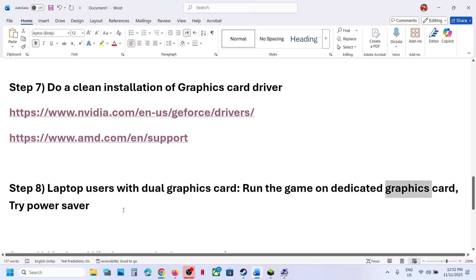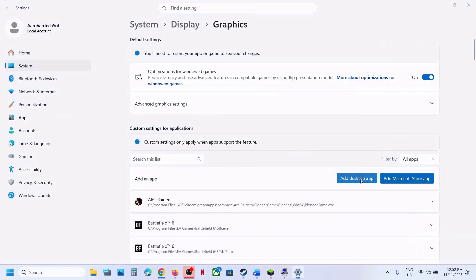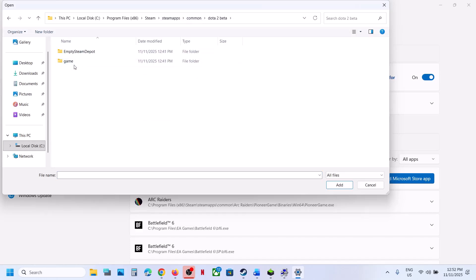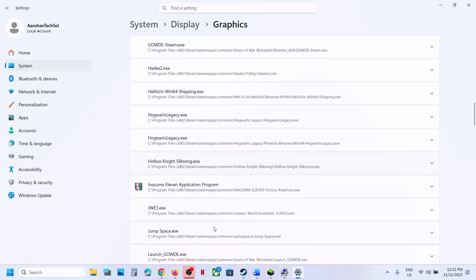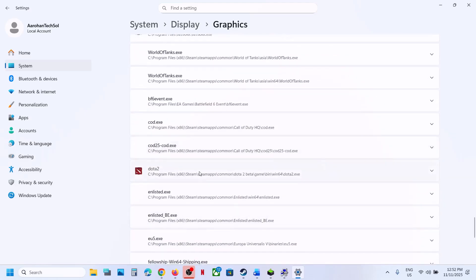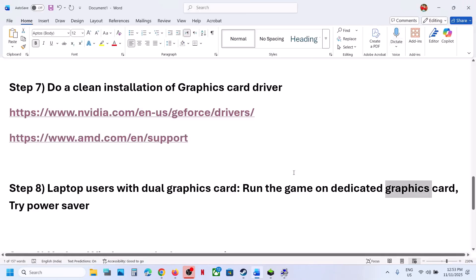Make sure you run the game on the dedicated graphics card. Type 'Graphics Settings' in the Windows search box and click on it. Click 'Add Desktop App', navigate to the game installation folder, open the game folder (Bin > Win64), select the game exe file, and click Add. Once the game appears in the list, find it, click on it, and select High Performance — your graphics card will appear here. Also, desktop users should make sure the HDMI or display cable is connected to the dedicated graphics card slot, not the motherboard slot.